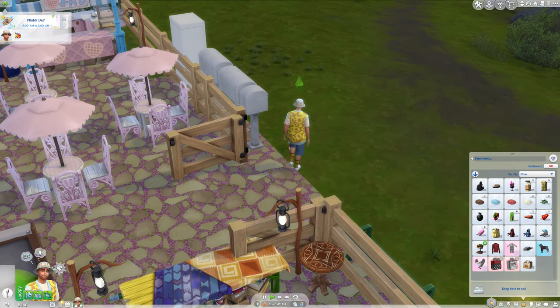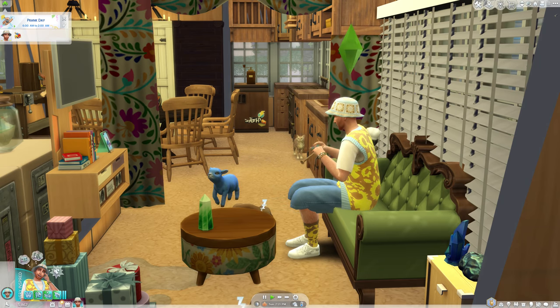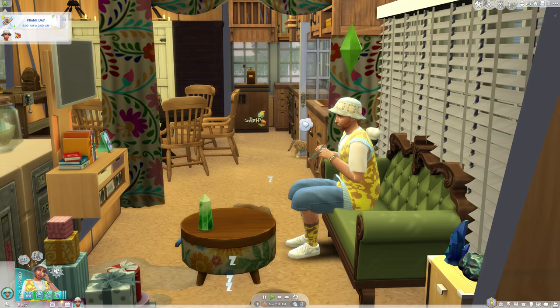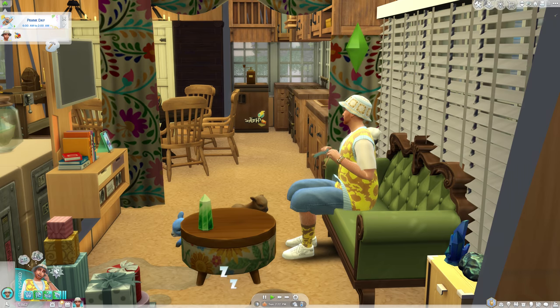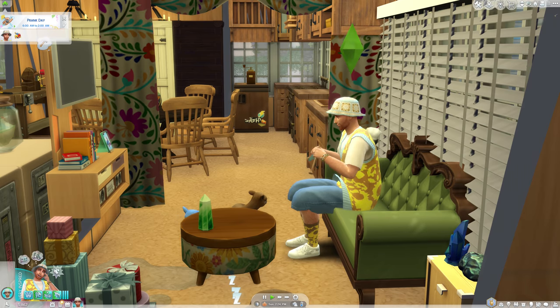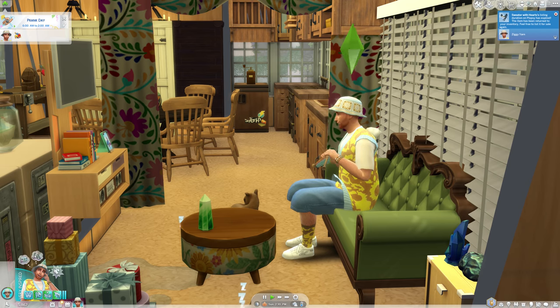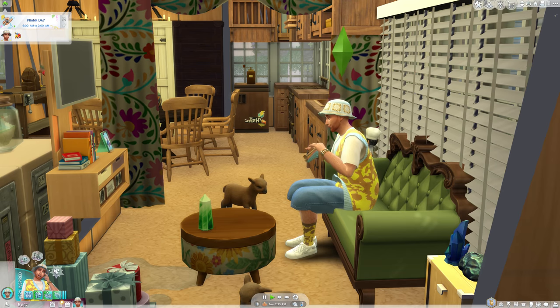I have something very sad to report — it seems Frank Stem has died again. Neighborhood Stories just has it out for him. He caught fire from a bowl of cereal, which I don't understand. Frank Stem is a naturalist who completed the Botanist aspiration, so he's fireproof. Why did he die in a fire from a cereal bowl when he's fireproof? Something seems fishy.